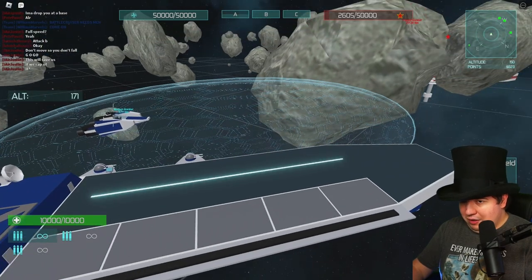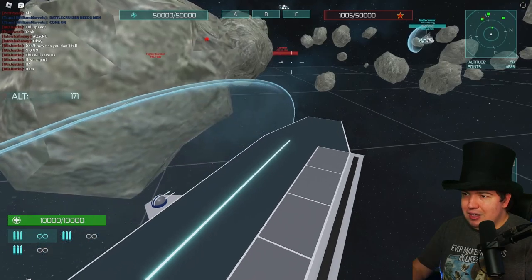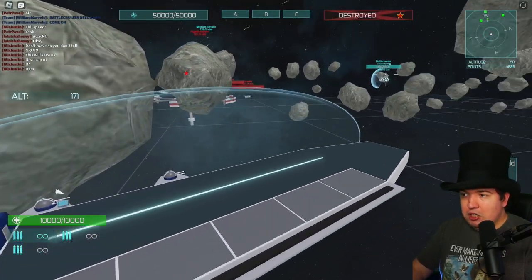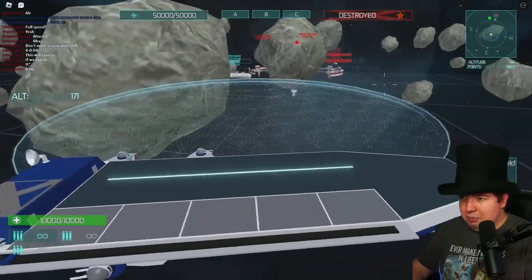With the bomber, you see that turret right there? That's actually a second seat. I think that's one of the only smaller ships that has a second seat. But a lot of the bigger ones — like the Corvette over there — have a second seat. As you get bigger, especially the Battlecruiser and battleships, both have multiple seats that people can sit in.